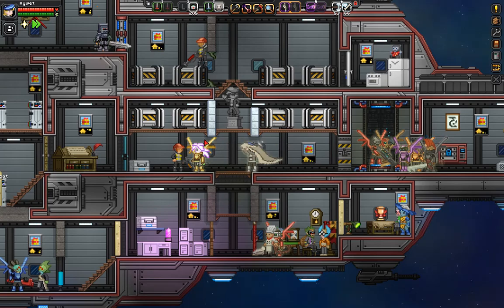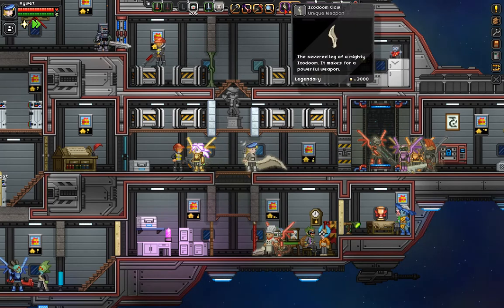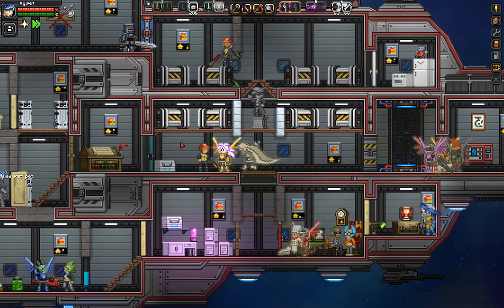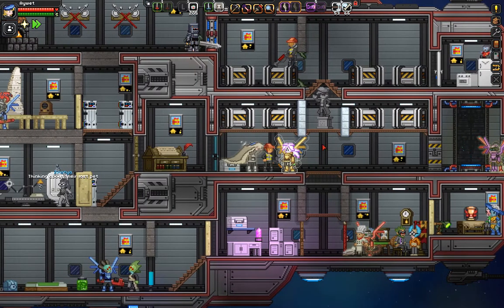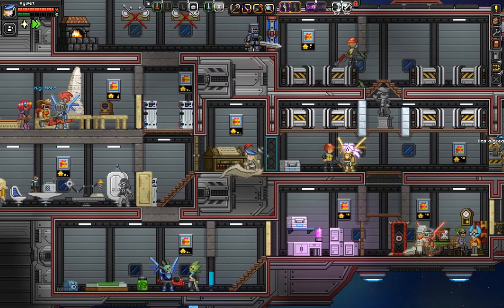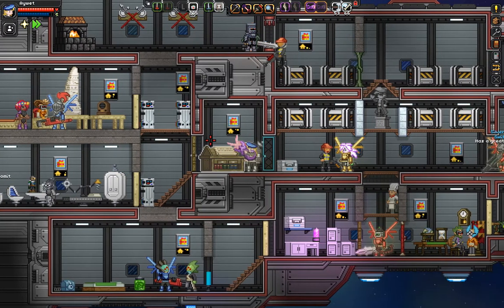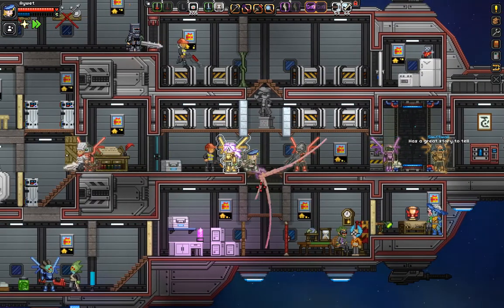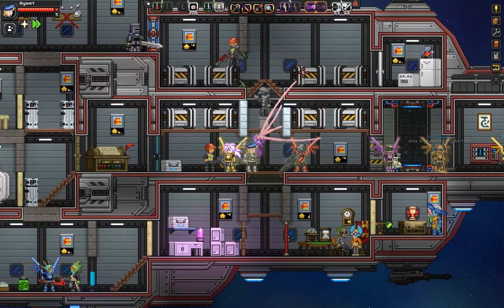Look at this - I have this big Ixodom claw, and if I remember correctly I read on the wiki that it has a really really low chance to drop, so I guess I was lucky. And I got this gun which is horrible, but anyways yeah I am enjoying the game very much.